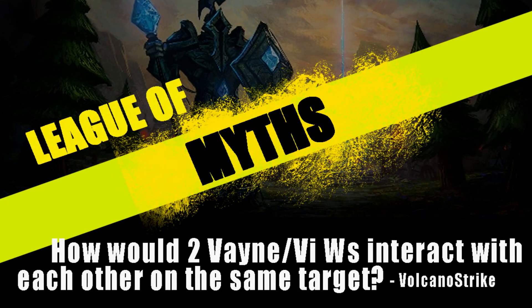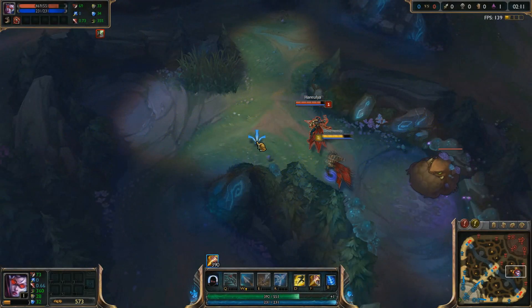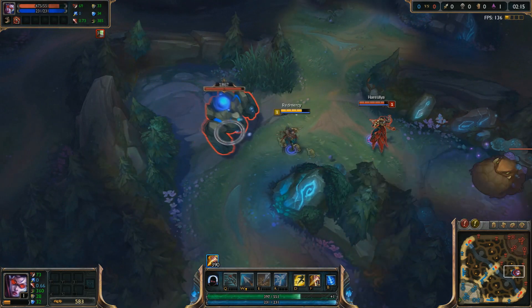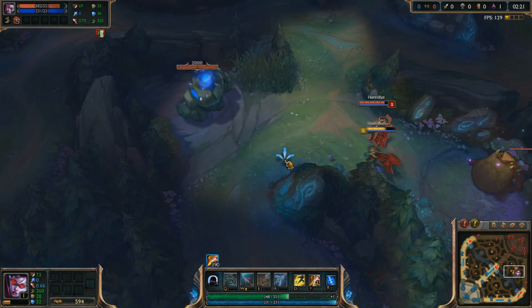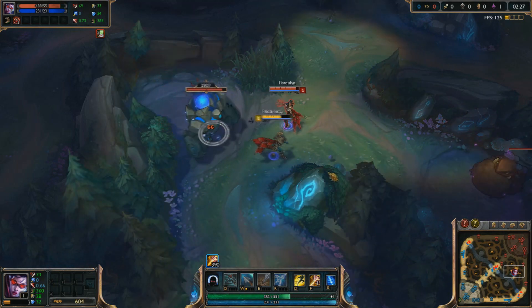How would two Vayne's or Vi's W interact with each other on the same target? This is something that most people, including myself, just completely overlook. If you're unaware, Vayne's W — every auto attack or E ability — will apply those rings under the target, with the third one dealing bonus damage. But what if two Vayne's on different teams attack the same target? Well, the results are quite wacky.